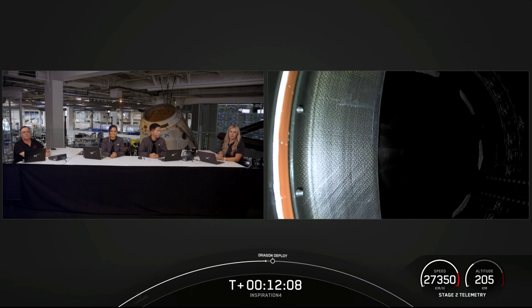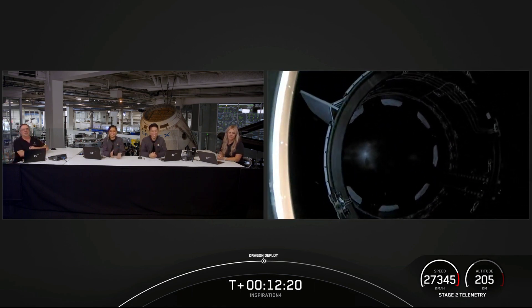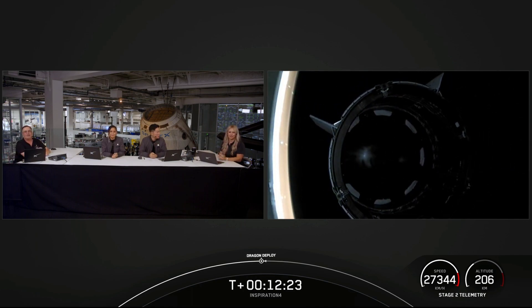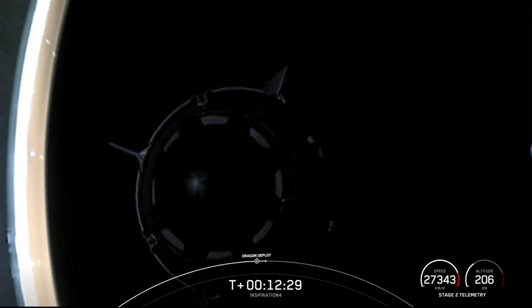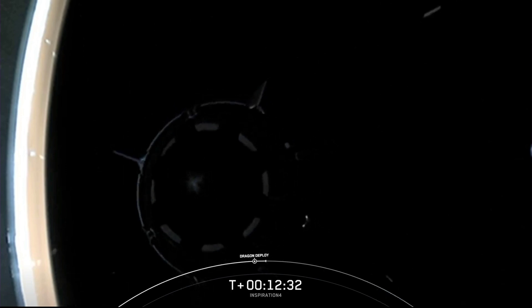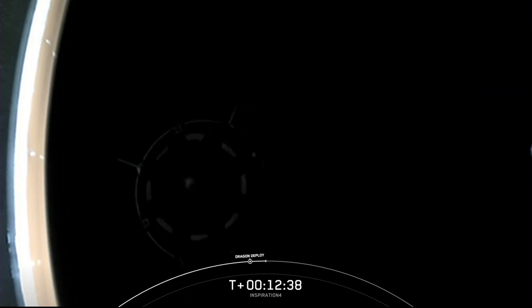Once again, Inspiration 4 has lifted off from pad 39A and is now in orbit around Earth. We look forward to flying again with SpaceX. That was the voice of SpaceX Chief Engineer Bill Gerstenmayer, communicating with Inspiration 4 Commander Jared Isaacman.